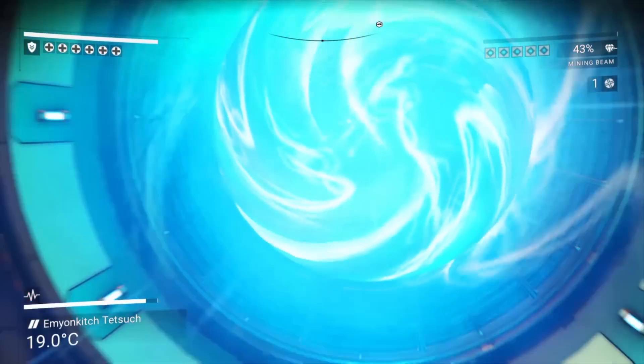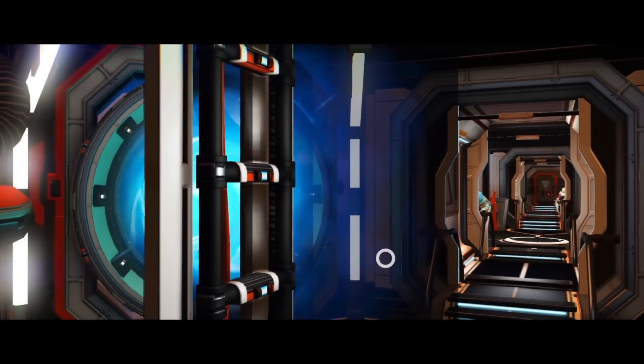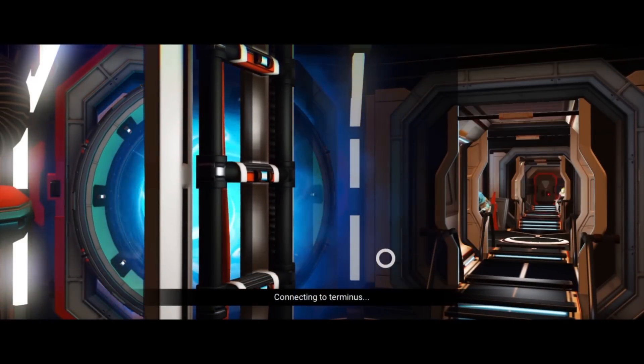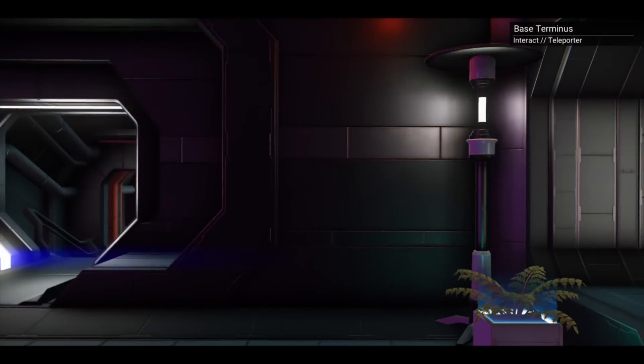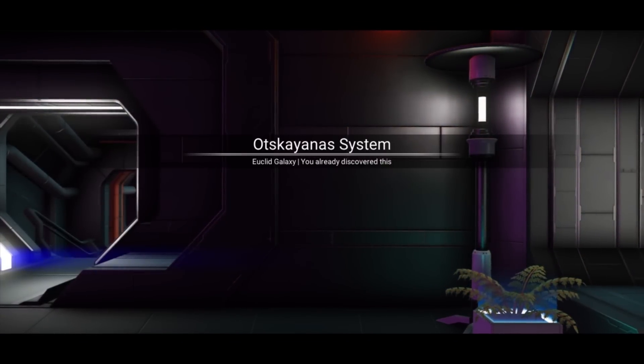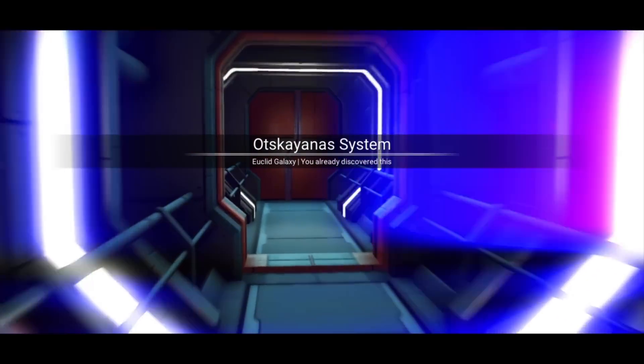Teleporters were added alongside base building in the Foundation update, so the idea of being able to teleport up to the space station from your planetary base was incredibly novel, let alone teleporting between systems. As you can see, you can only connect your teleporter to a single space station at a time, so it was really limited compared to today's teleporters.